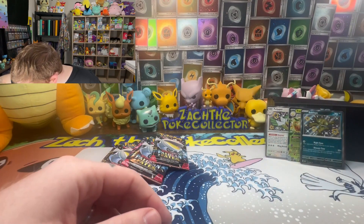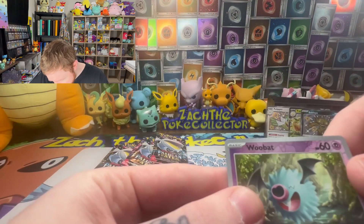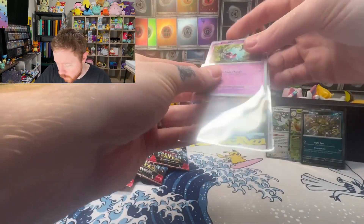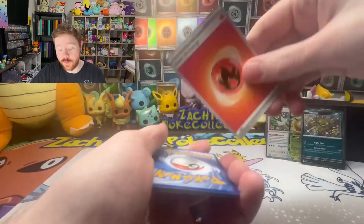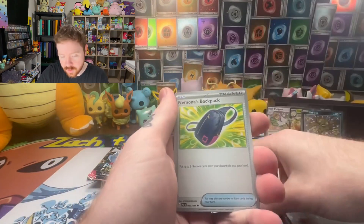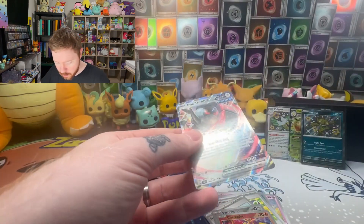I just realized something's crimped. The Woobat has a crimp at the top and it's a reverse holo — maybe we'll sleeve that up just in case. I can see it a little on the top there. Error cards are fun — there's a Woobat collector out there that might see this one day and they're losing their mind hoping they have it. It's always good to get errors on big hits like the secret illustration rare Mew — if you got a crimp on that, that's a big one.